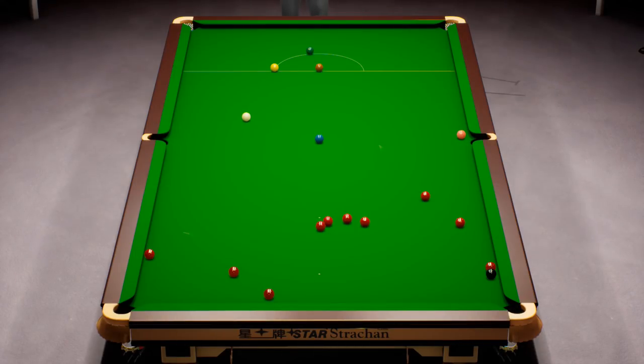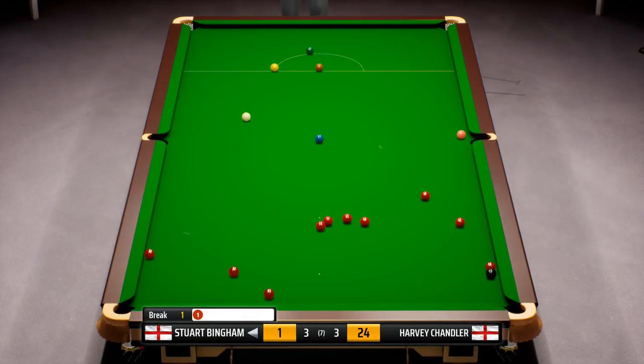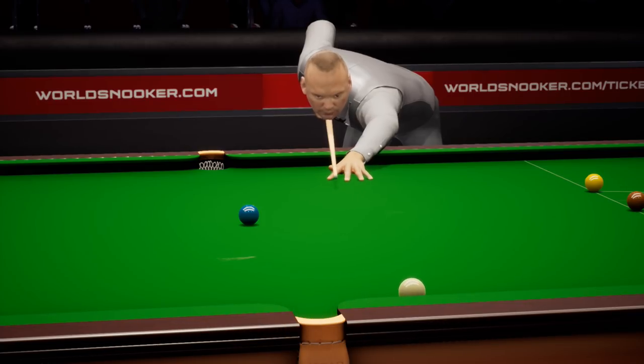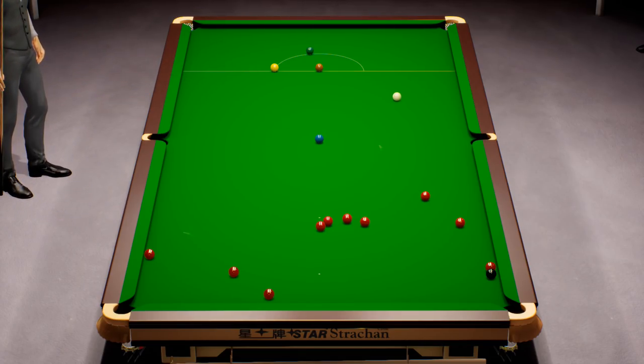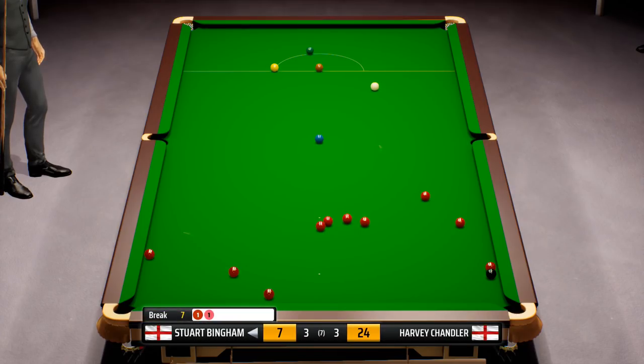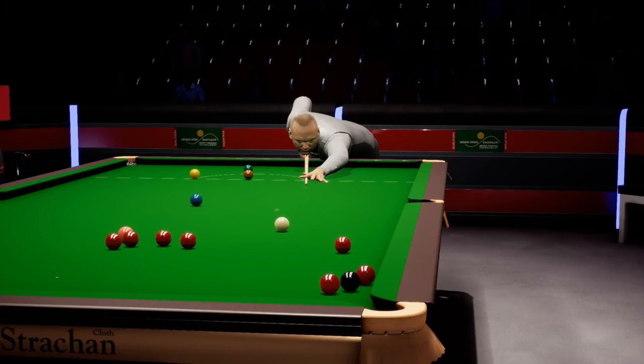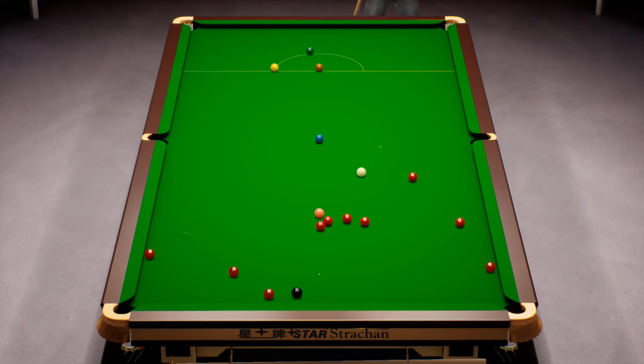When the cue ball is up tight against a cushion, it is understandable that you can only play a topspin shot, for example. But when the cue ball is sat over a pocket, you do have the ability to play a backspin shot in that circumstance. Unfortunately, I think it's been really rather poorly implemented in Snooker 19.